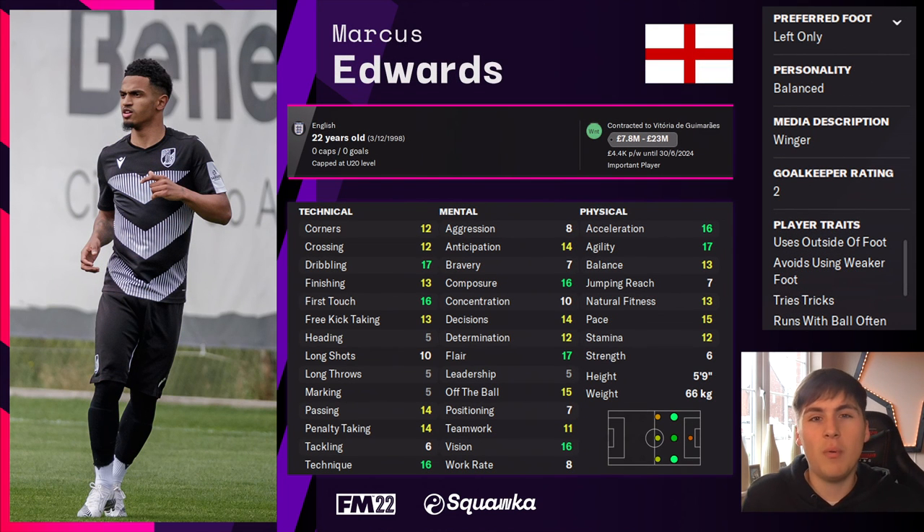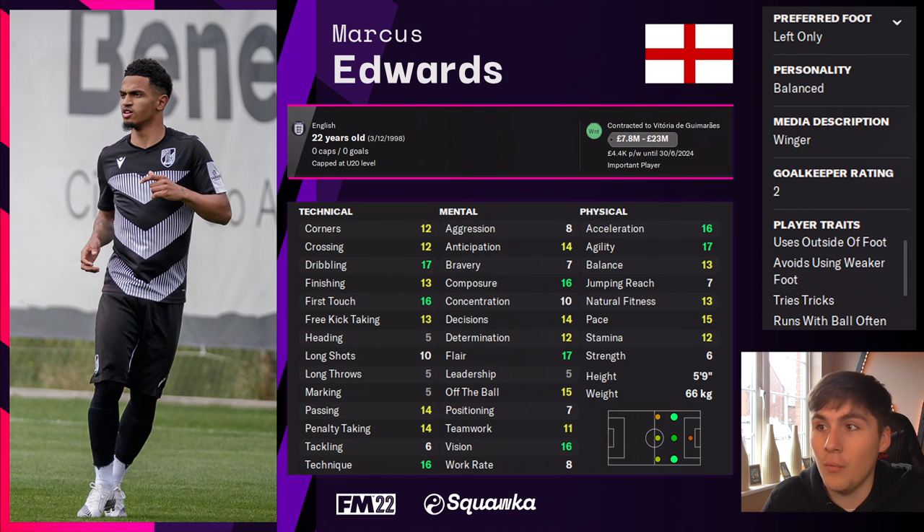Finally, a player you probably wouldn't associate as a number 10 — young Englishman Marcus Edwards, currently playing in Portugal for Vitória. He boasts phenomenal attributes for the enganche role: quick, with a strong agility rating of 17, composure of 16, flair of 17, vision of 16, and strong technicals in dribbling, first touch, passing, and technique. These wider players who are good on the ball can also fit that enganche role very well.